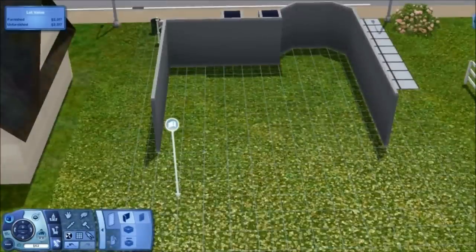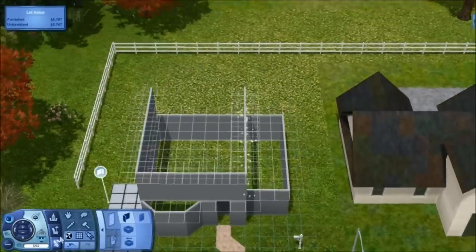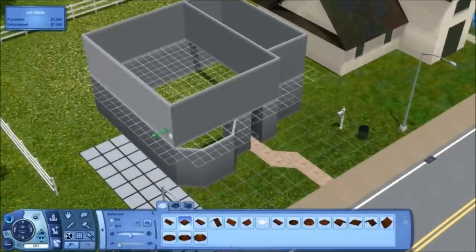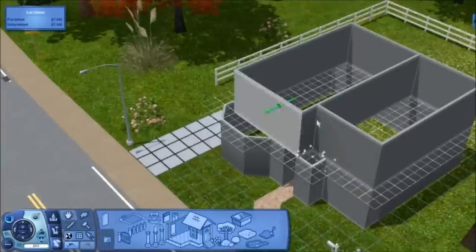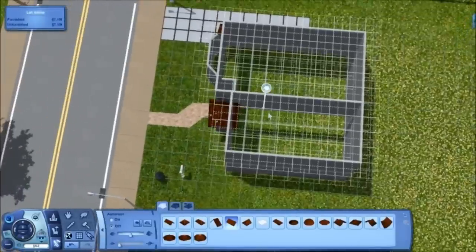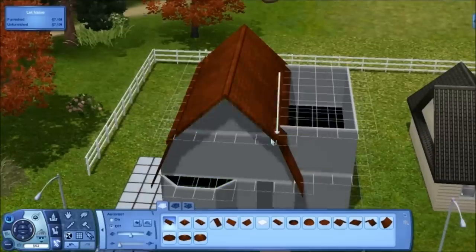Something along those lines, because I did go to Google Maps. I went to like a random Dutch town, and I made a house that I saw — or tried to at least. I added a little bit of my own imagination there, especially with the floor plan and whatnot.